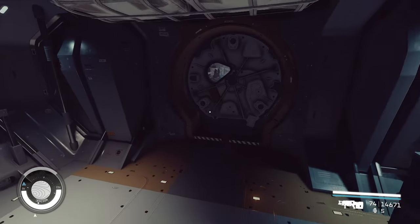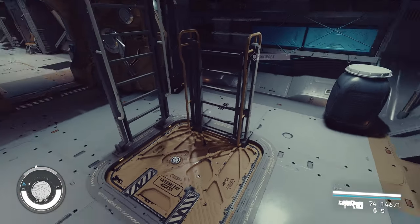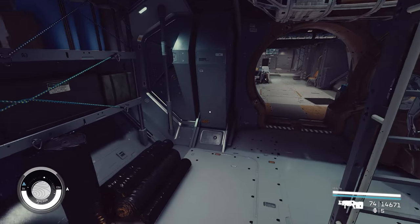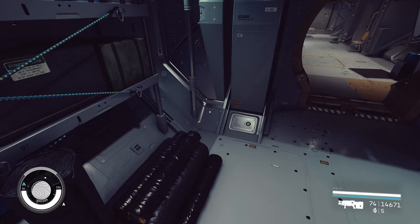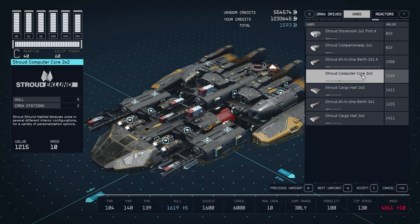For me it was a fast disappointment — most of the companionways always have something in the corner, like a box or a cargo hold, something that obstructs the way and makes walking around a little bit harder. The fact that they didn't make empty versions of companionways without that stuff was disappointing. Hopefully they add that in the future.